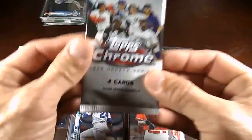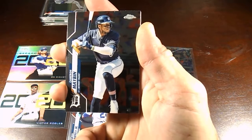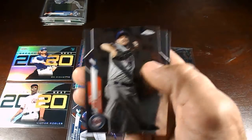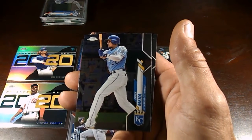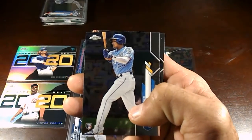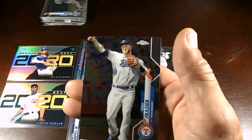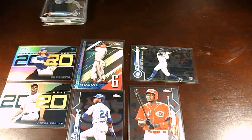Alright, and our last pack — let's do this. We have a Cameron Maybin, we have a Rich Hill, and — oh, I thought it was him — Eric Medina, because Randy Rosario kind of looks like that. And we have a Todd Frazier. So nothing crazy out of that one.